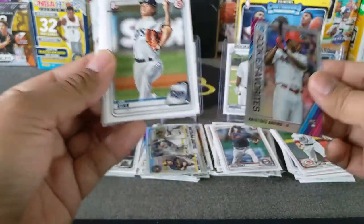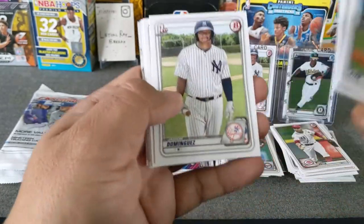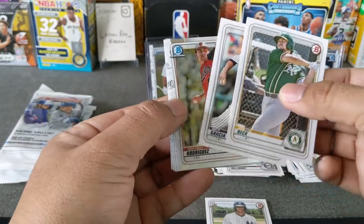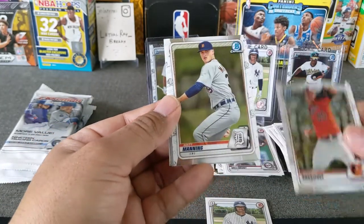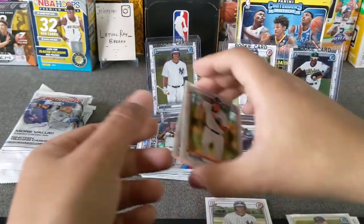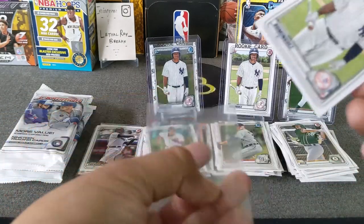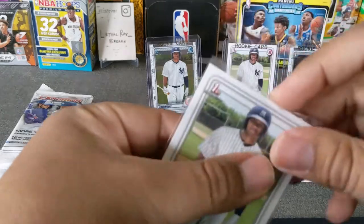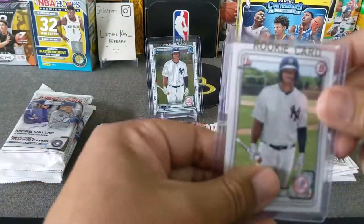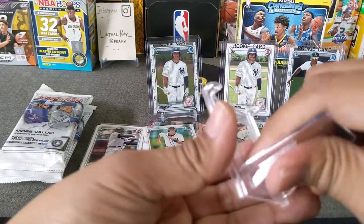Joe Ryan, Adam Hall — hey, another one! Very nice. Austin Beck, Garcia. Chrome: Rodriguez, Matt Manning. Here's a first Bowman of Borjaski and Sam Huff. And another Dominguez! I will take it. Let's put that guy there — actually we're going to sleeve him again. Why not? Let's get this going, guys.